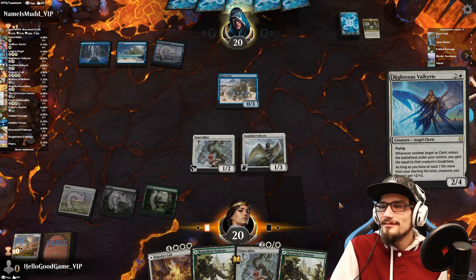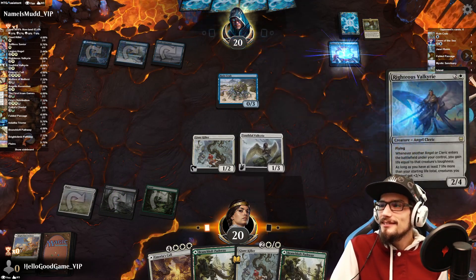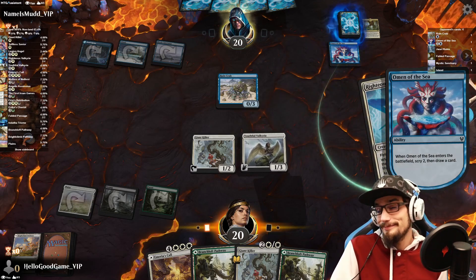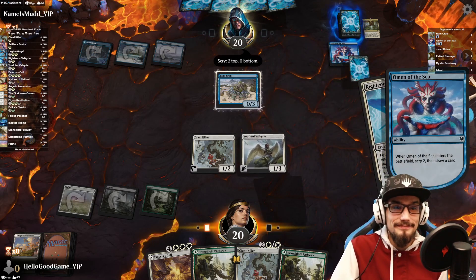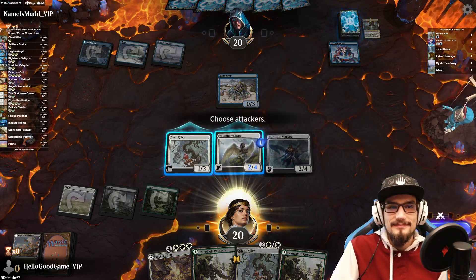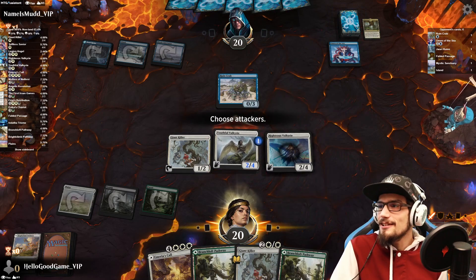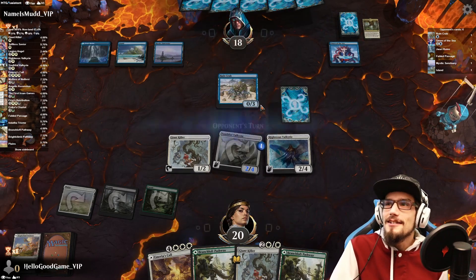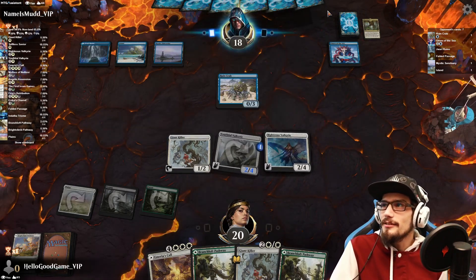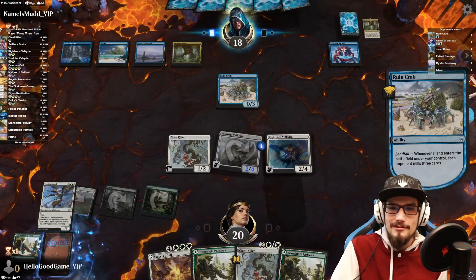Counter spell? Are you revolutionizing the crab mill game? It's a decent deck with lots of new cards in it. What's this — the Rune Crab Omen of the Sea combo here? Favorite Pathway — is that one of the new cards?